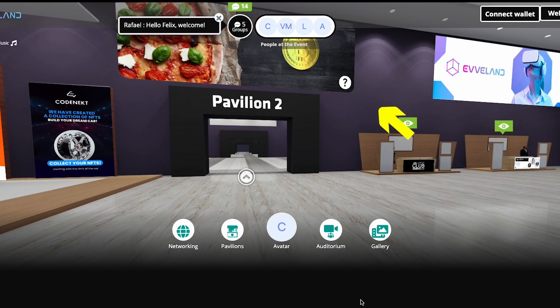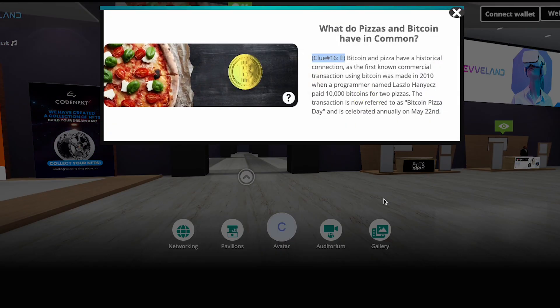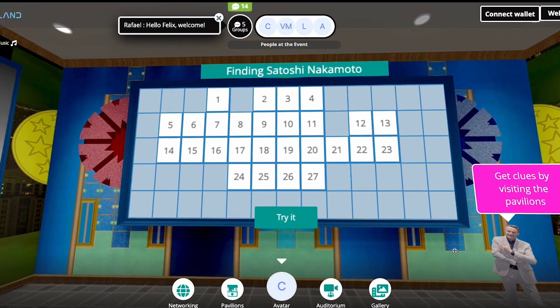Click on the pavilions arrow, search up and around for the banners to find the hidden clues. When you have the clues, transfer them to the panel of numbers.